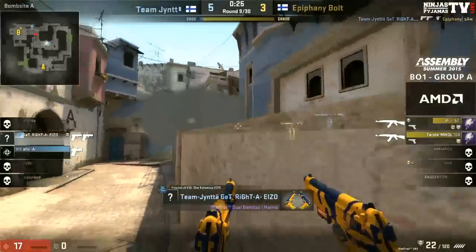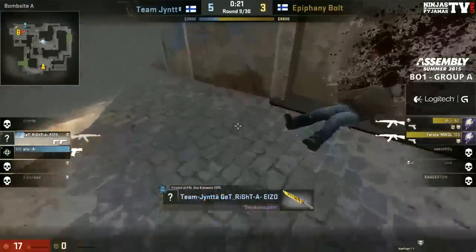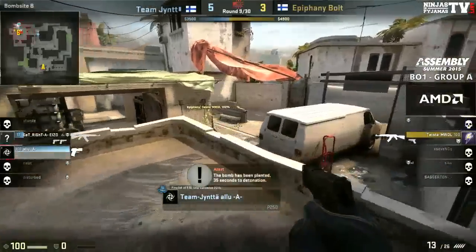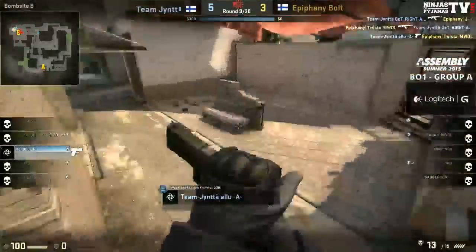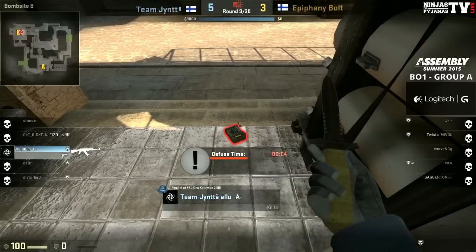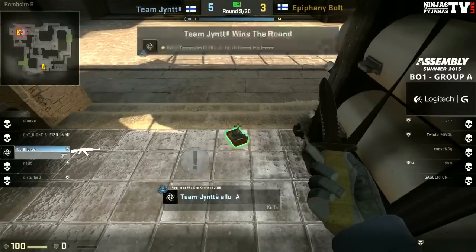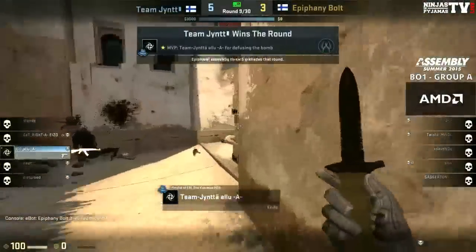Wow — just wow. Midair, flicks up, headshot. I don't know whether it was fortunate or incredibly crisp — it was definitely something. A miracle there. And Alu from behind shuts down Twister. This is just so unfortunate for Epiphany — they didn't check inside apps, Alu was creeping around in the shadows and came out when the time was right. GetRight creates a distraction on short. They've picked up the eco. That's what you get when you've got two world-class players like these.